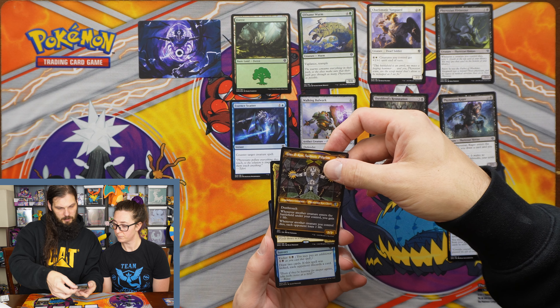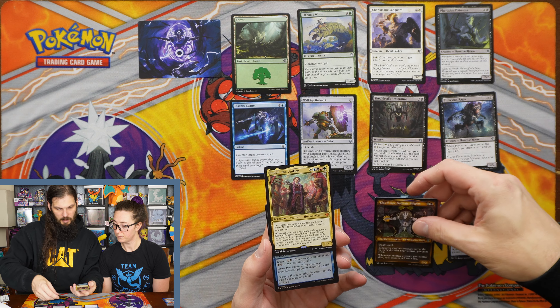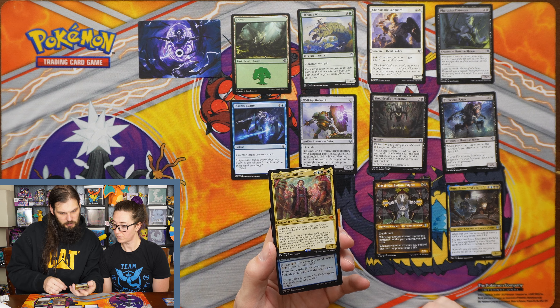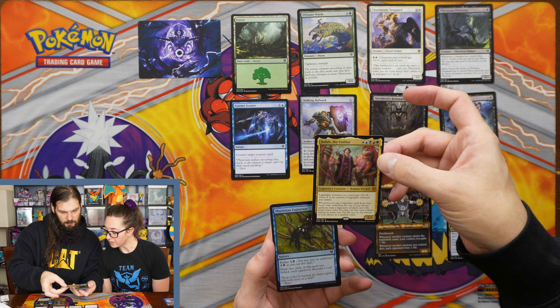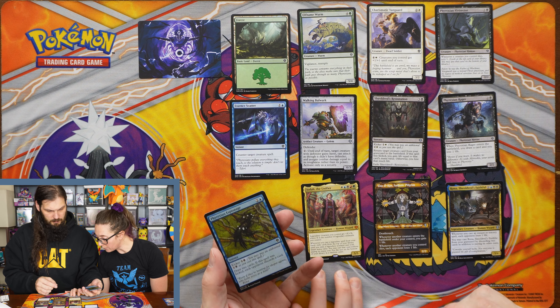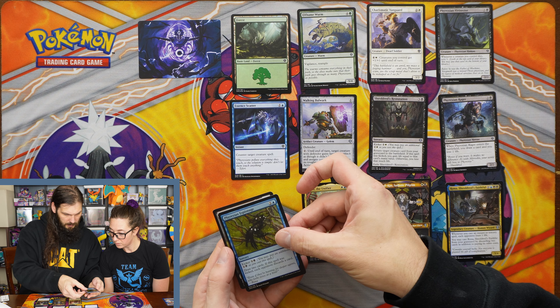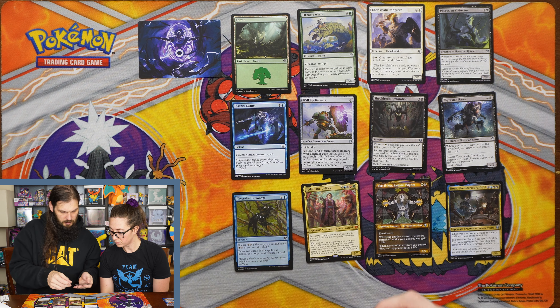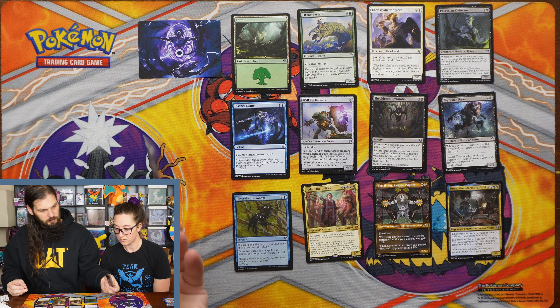Oh, we skipped it. And we got — ooh — we got a Mythic Legendary: Jodah the Unifier. How do you know it's a Mythic? The orange is Mythic, I believe. And it says M at the bottom, too. And then we got a Common Frenix Espionage, and our Token of the Soldier.